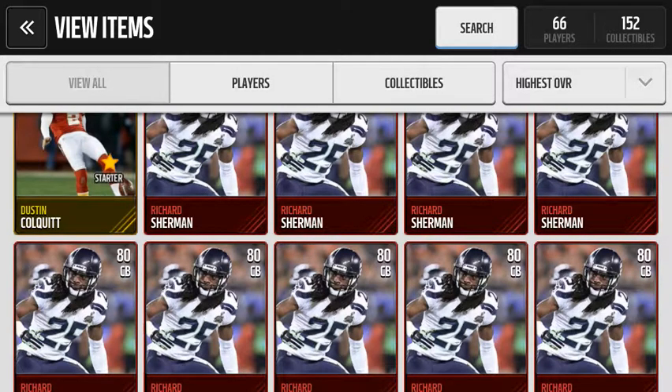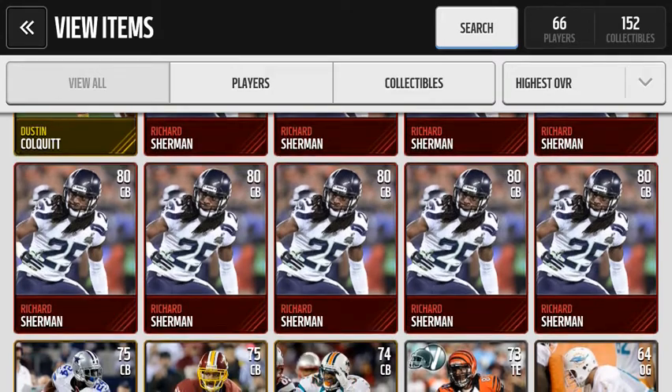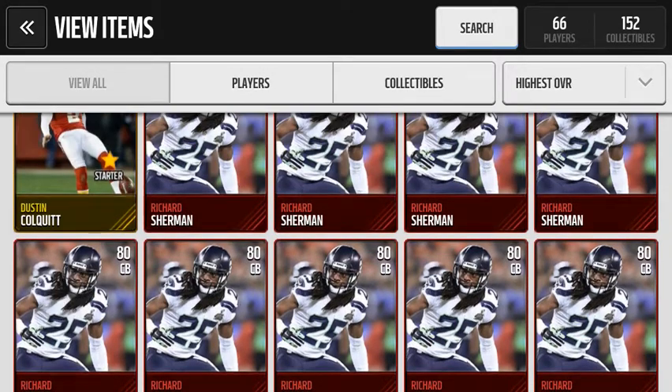Today, Madden Ultimate Team on the consoles released two 99 positional heroes. We have Joe Thomas from the Cleveland Browns, and a 99 quarterback, Patrick Peterson from the Arizona Cardinals. Well, they're coming out tomorrow for the mobile version, but planning ahead and trying to pick up those 99s, here's how you're going to do it.